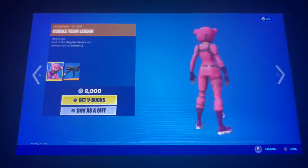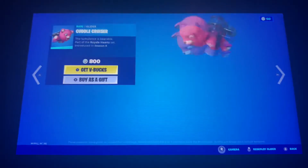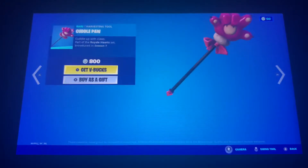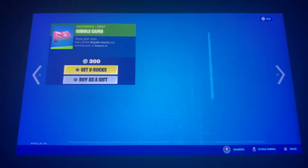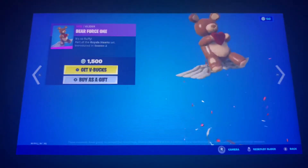We got Cuddle Team Leader back with the back bling Cuddle Bow, Cuddle Cruiser is also back, Cuddle Paw is back, and the Cuddle Camo is back.